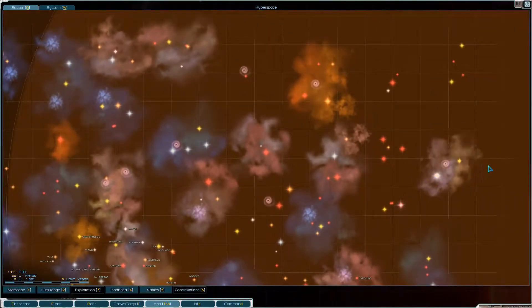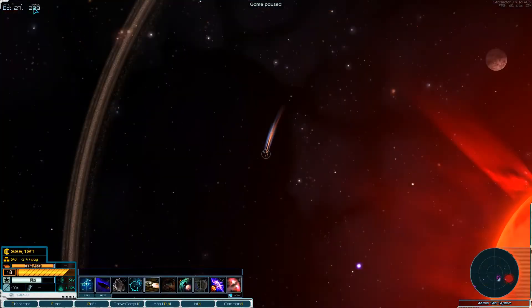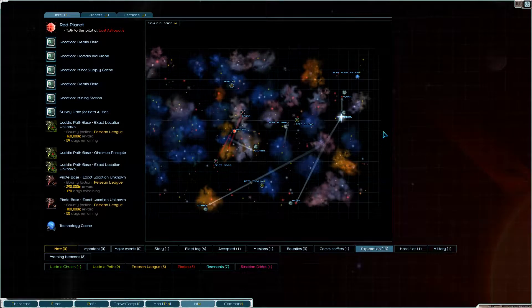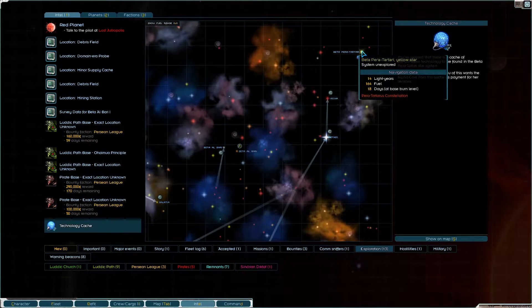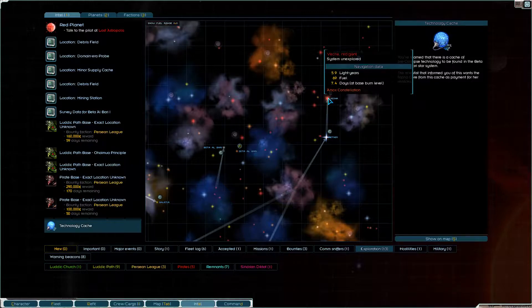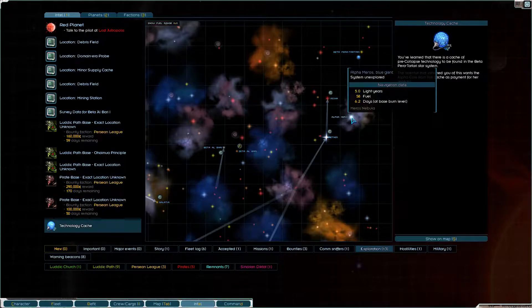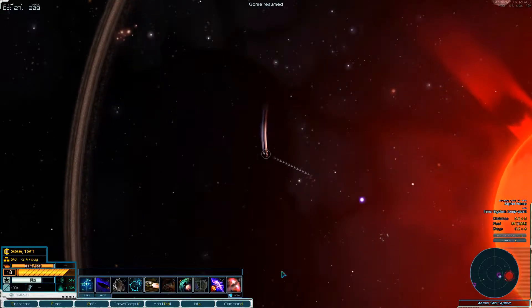Why don't we, while we're out here - I'd like to see this yellow star. Looking at our quests and the intel screen, there's an AI core here that we know for sure is at the Beta Para Atari yellow star. Also a debris field we know is there. I feel like we want to do some surveying so why don't we jump to here and then to there - a black hole, which I feel is going to have some good stuff in it as well.